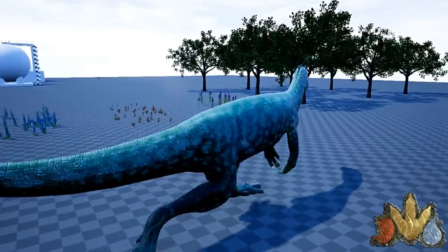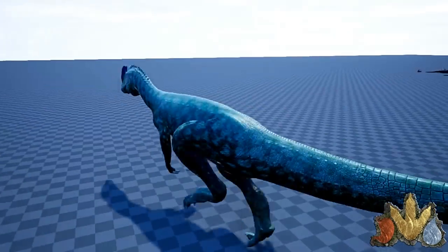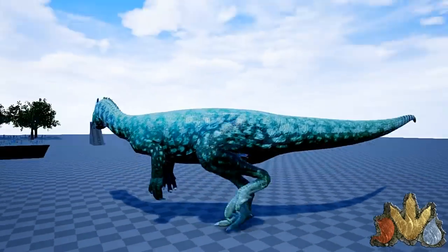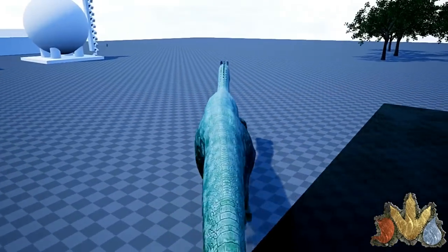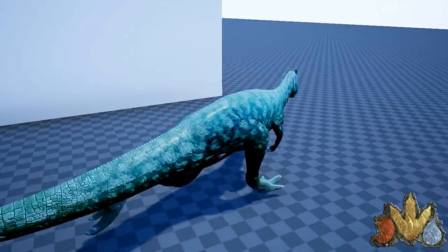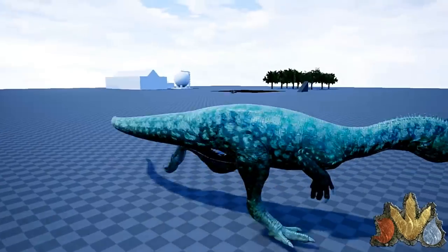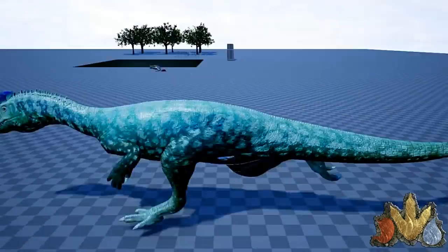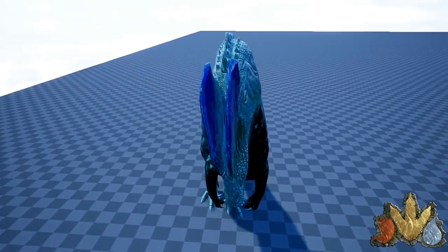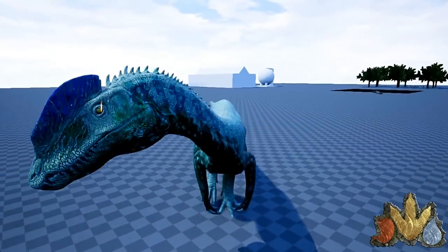Esse aqui é o Dillon Trossus. Ele é bem mais rápido que o Behemoth, porém infelizmente não há nenhum servidor para testar a força. Ele é bem gigante e bem rápido. Olha o som de ameaça dele — ele solta fogo! Fica pegando fogo ainda.